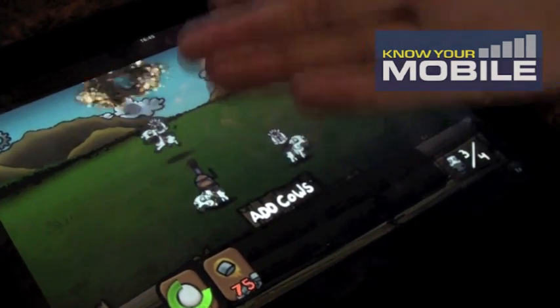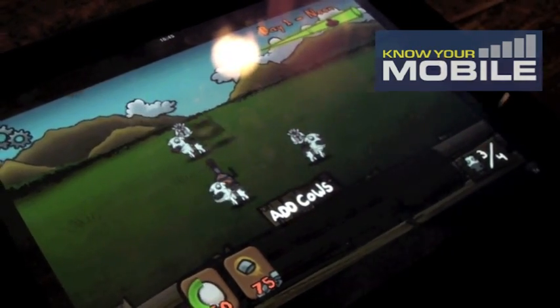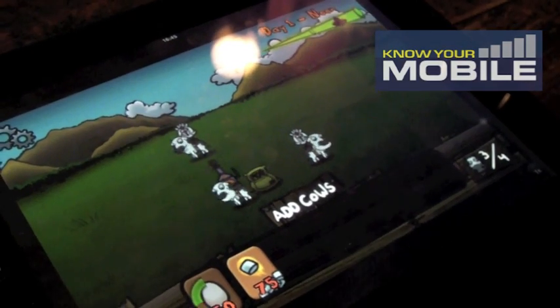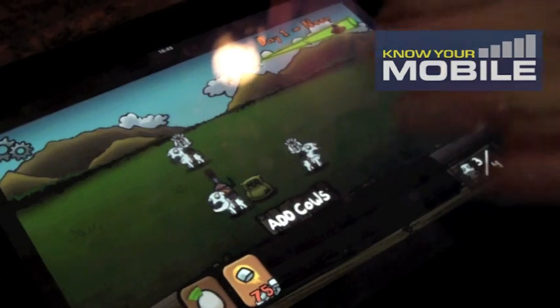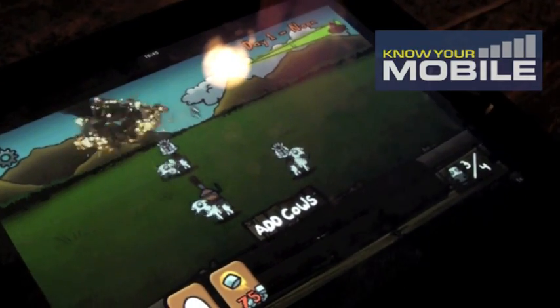Aliens are trying to steal your cows and the idea is to defend them. In the first world there are five worlds with five different levels each. It starts at dawn and ends at midnight, and it gets progressively more difficult.